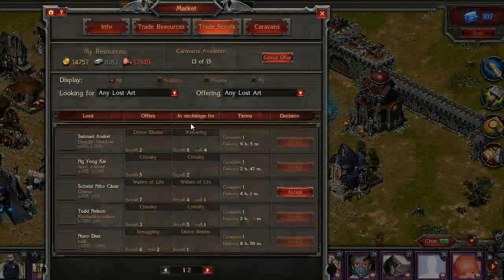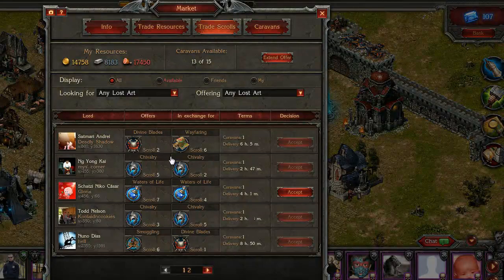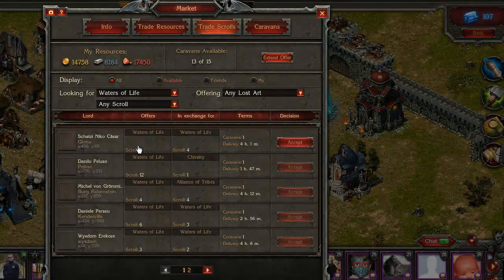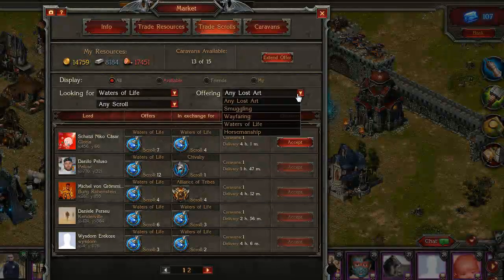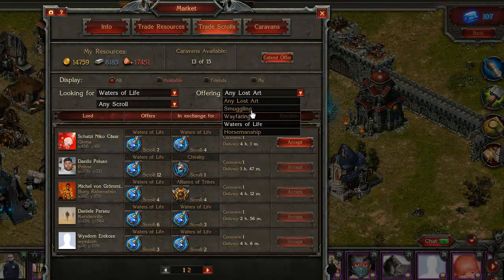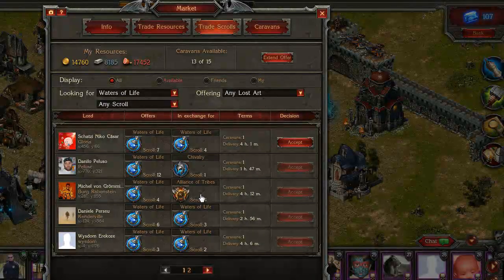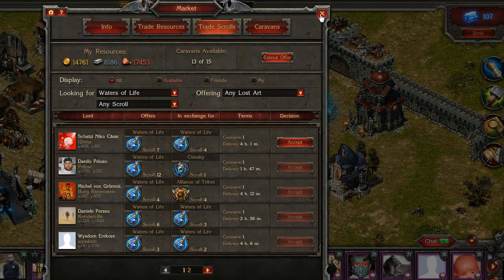Another way to get scrolls is to trade them at the market. Go to Trade Scrolls and choose the scrolls that you need — for example, Way of Life. Then choose the scrolls that you have available, so you can trade Waters of Life for Alliance of Tribes. You accept this and the caravans will bring you the scrolls.